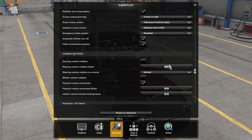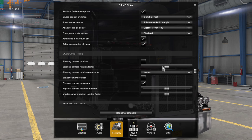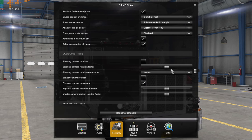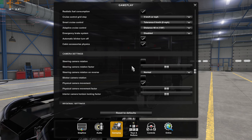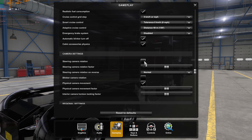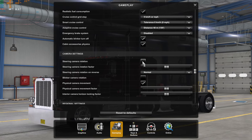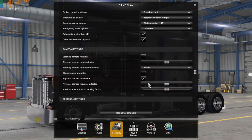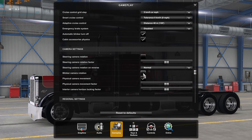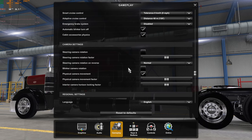Camera settings — I don't use any of these because I'm using a Tobii. If you turn the steering camera on, when you turn the steering wheel left your view will turn left, and vice versa. If you don't have Tobii, eye tracking, or Track IR, you could use that. Experiment with the slider to change the amount of rotation you get. Blinker camera rotation — I tried that before I had Tobii. You'd hit the signal light and it would move your view in the direction of the signal.